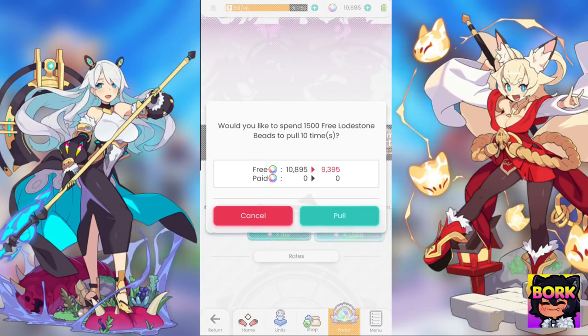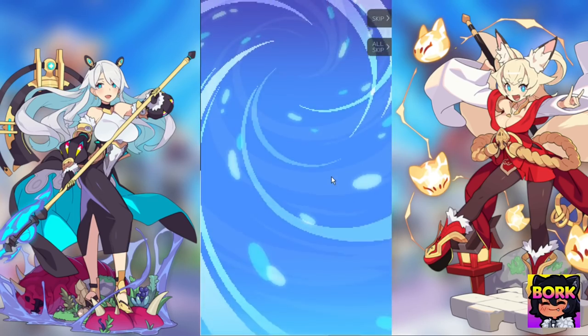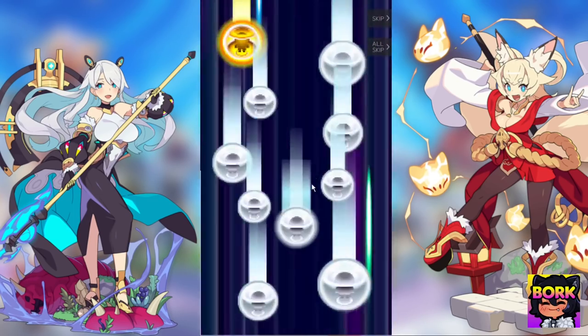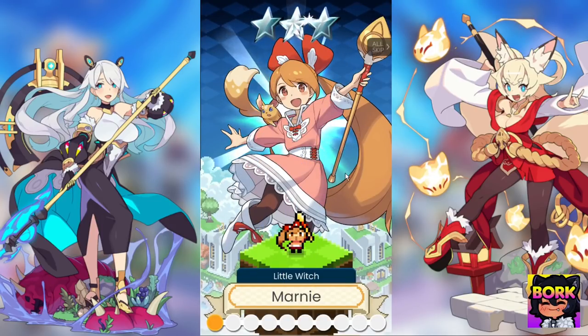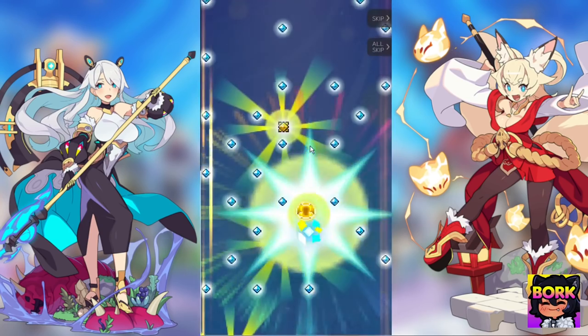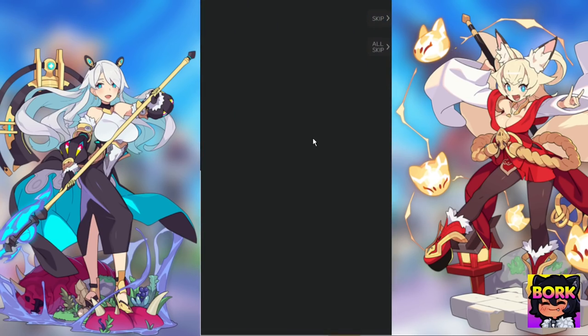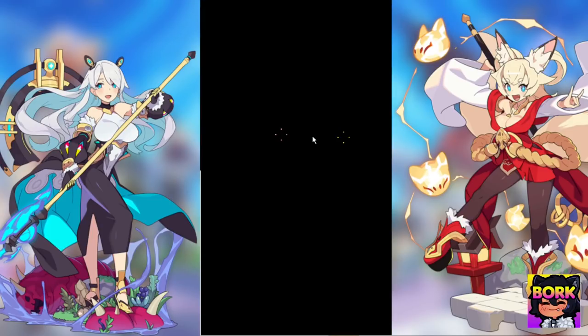Let's go ahead and do a 10-pull — and I don't recommend doing this. I recommend saving for limited units only. Let's see if we can get anything nice. Any rainbows please? 5% rates, don't lie to me. We got Marnie. All right, give me Mew. We have the chance — hit two of them. No, only one. That's fine. Oh we already got Bianca — it's okay, we still take those.